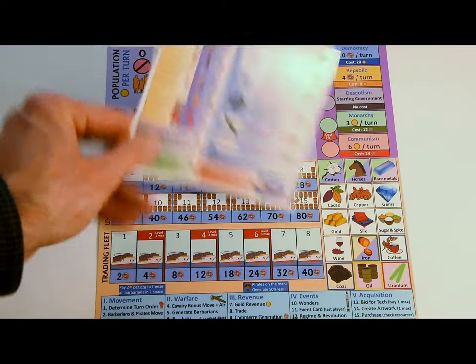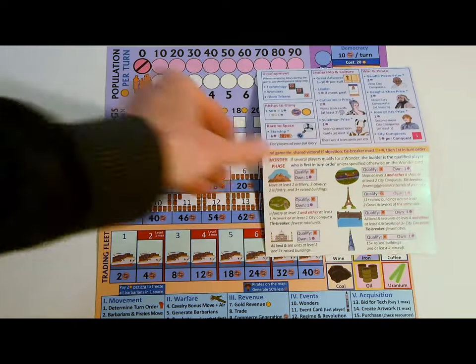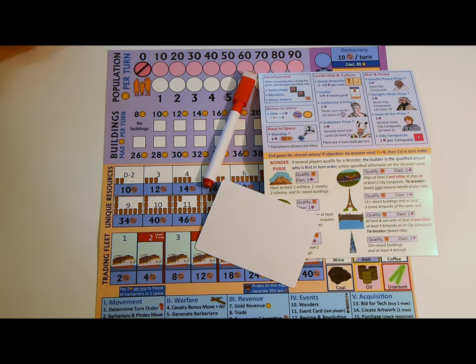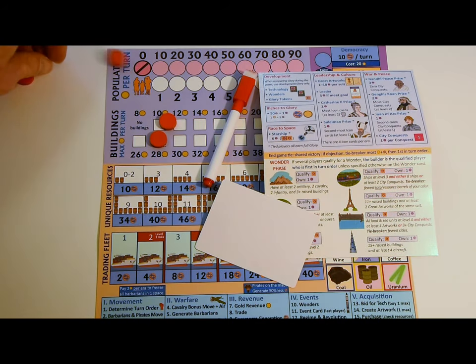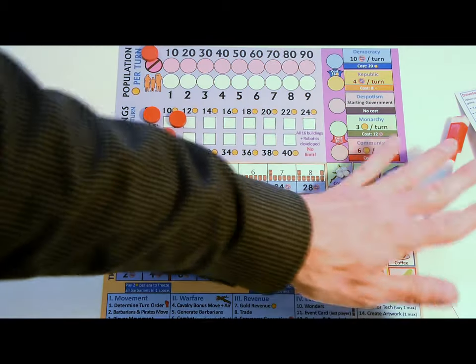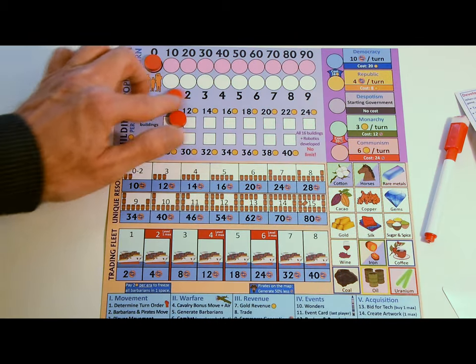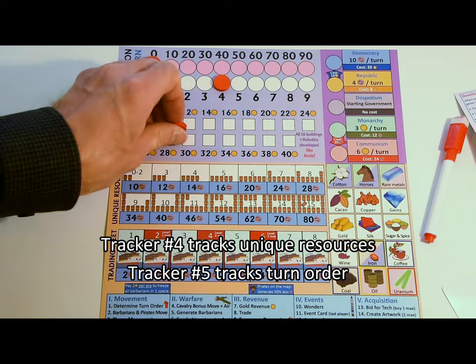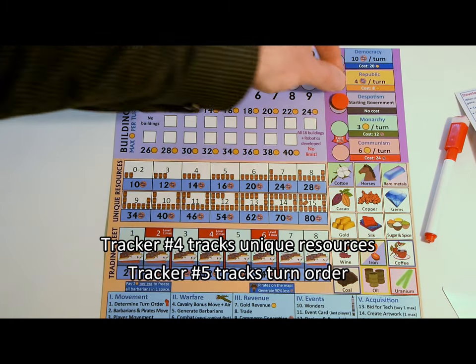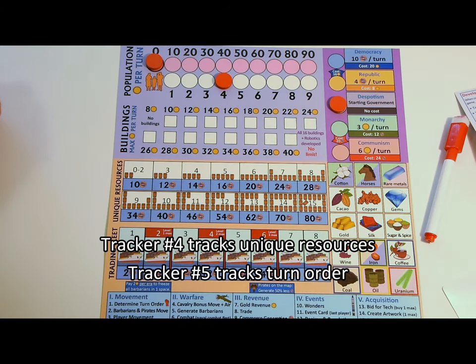A player aid that shows what can be bought and how to earn glory and wonders. A bid card and dry erase marker for secret bidding. Each player will also have five trackers, two of which will be used to track your population. Players start with a population of four, so you won't need the second tracker right now — just place it in the zero space. Place a third tracker on your starting government, despotism.